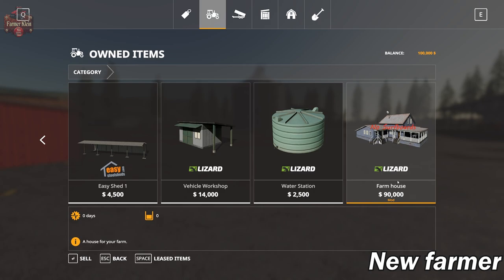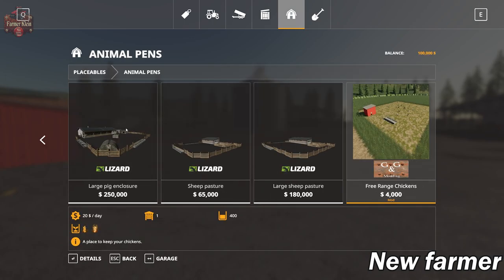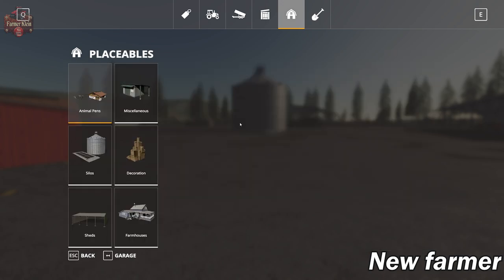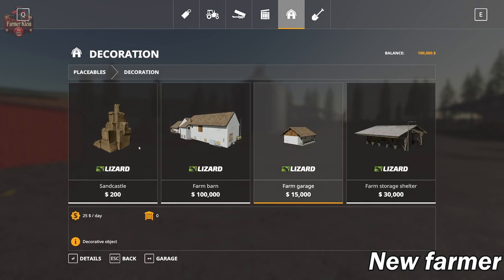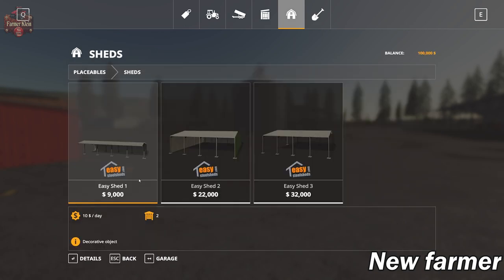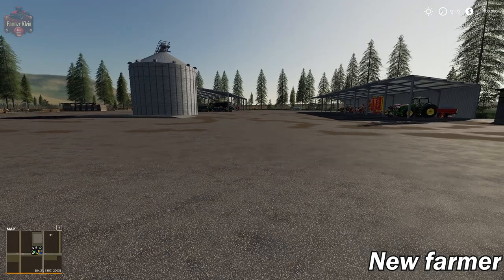We've got a small bunker silo, several easy sheds, and then our farmhouse. Let's take a look under Placeables and see if you have the ability to put down more custom free-range chickens or another multi-fruit silo. This one holds three million liters, so just putting one down in a more convenient location. And then we have our custom farmhouse, minus the surfboards.